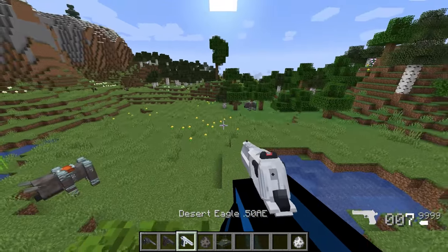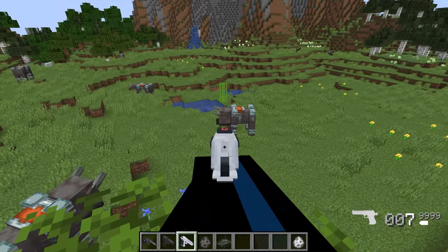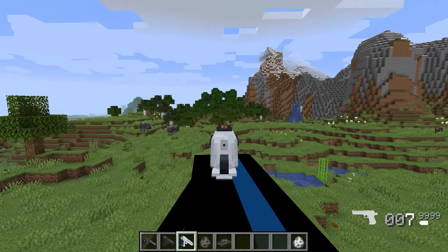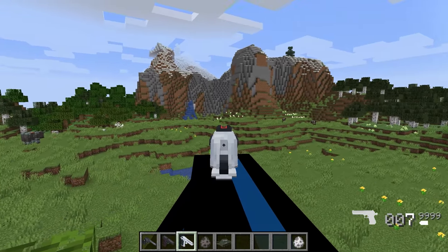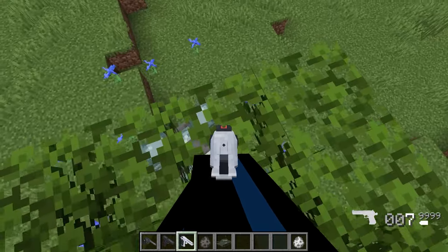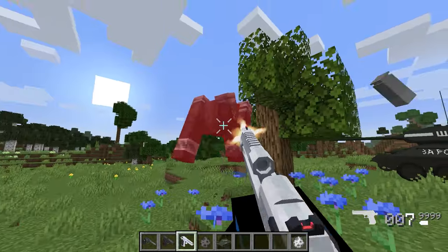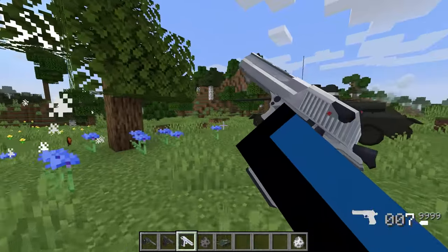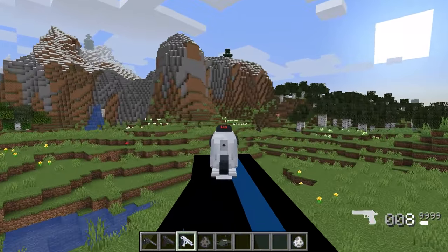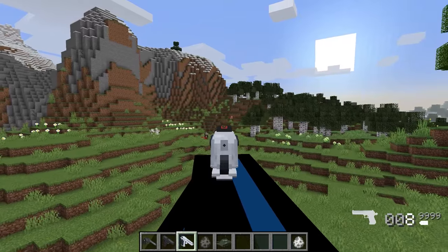Now we've got the Desert Eagle — everyone knows and loves the Desert Eagle. That is satisfying. One taps a sheep. Absolutely beautiful gun. The sound effects are just so amazing in this, and there are proper animations for reloading and everything. It's amazing.